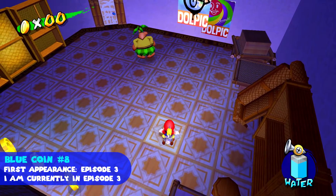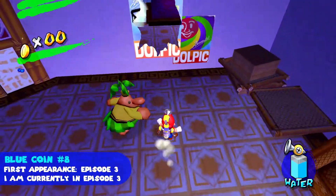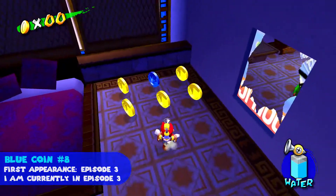Here's where you ground pound the floor tile to get Yoshi's pineapple — but don't do that. Spray the poster to get the blue coin. It's just to the right here.